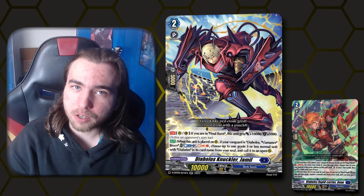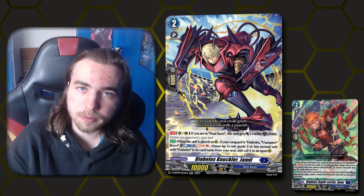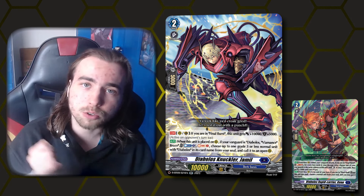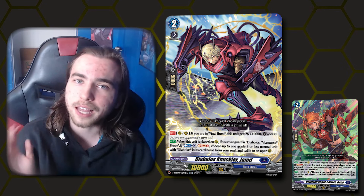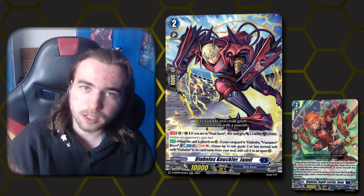Our other main grade 2 is Jameel. While you're on final burst, he has plus 10k power and plus 5k shield. Whenever you call him, if your Vanguard is Viamant's Bruce, you can Cabalus 1, Soul Charge 1, and call any grade 3 or less unit from your soul to rearguard. So Jameel is a 10k shield, a 20k beater, but also just helps set up our board easier where we have to commit less cards from our hand in order to build a board. Very strong utility card.